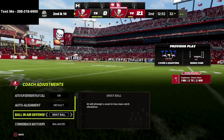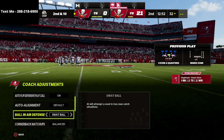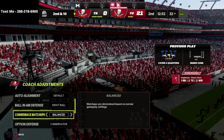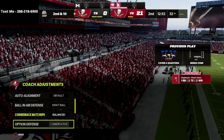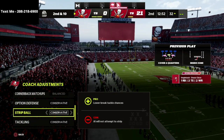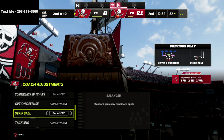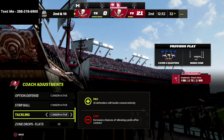I find that swatting the ball is actually a lot more effective in this year's game than trying to pick everything, because if you try to pick everything, half the time they're going to score touchdowns on you — your cornerback is going to be basically beside himself because he can't jump the route. So I like to go swap ball. The rest is optional, but I like to put these two on conservative this year. I personally think conservative is the best way to go.